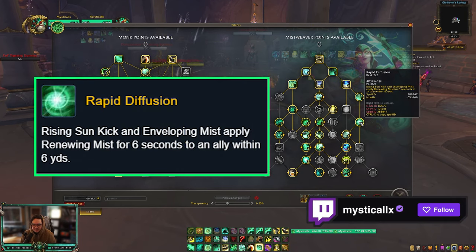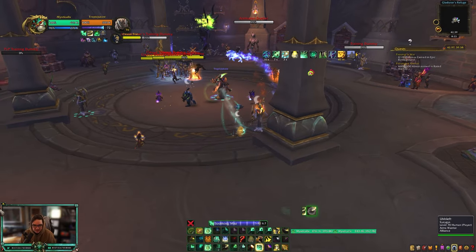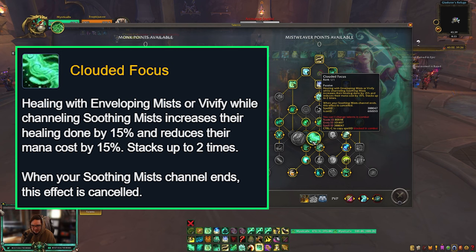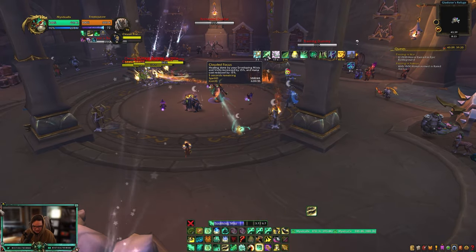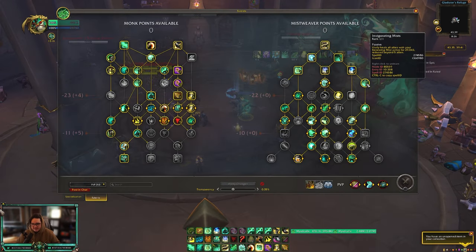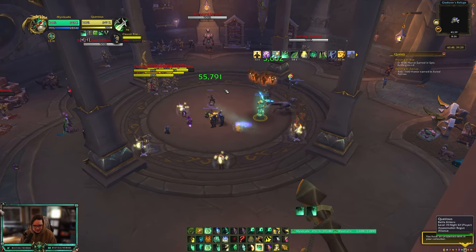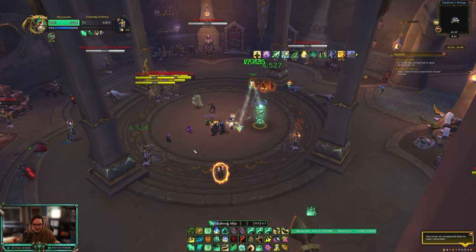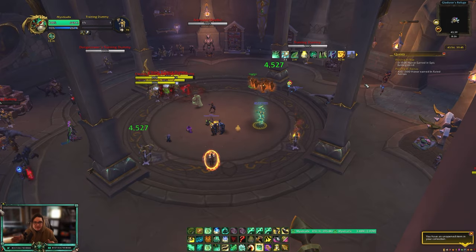Some important talents to understand: Rapid Diffusion — when you use Rising Sun Kick or Enveloping Mist, you apply Renewing Mist to someone within 40 yards, and this interacts with the 2-piece set to also apply Chi Harmony. Cloud of Focus is the bread and butter: when you use Enveloping Mist or Vivify you get a stack, each stack increases healing by 15% and reduces mana cost by 15%, stacking up to 2 times. Invigorating Mist means when you Vivify, everyone with Renewing Mist also gets healed — critical for cleave healing.